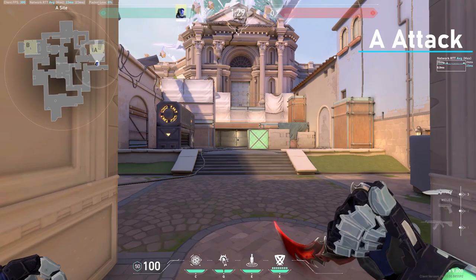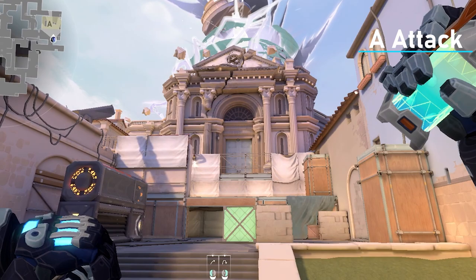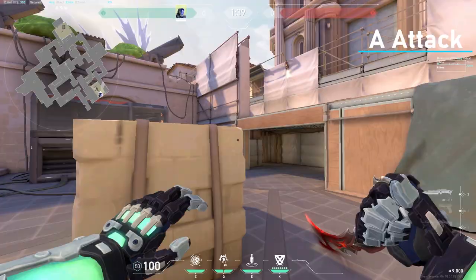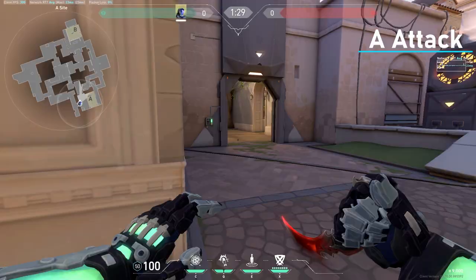Here's a flash you can use when you are entering on an A site fight. As long as you're anywhere on this line right here and look anywhere at the top of this blue thing, you throw it anywhere and you won't get hit. A really good flash if there's people in heaven: you come right here, crouch, look right here, and you can peek off this and it won't flash you.